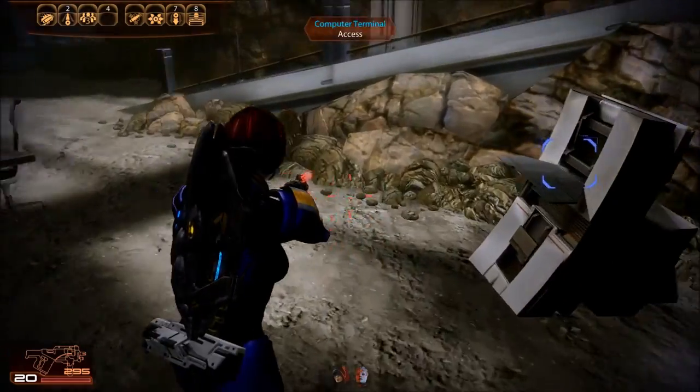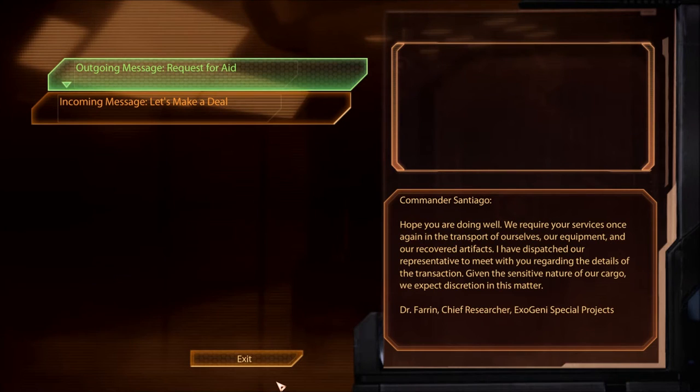Computer terminal. Outgoing message: Request for Aid. Commander Santiago — sounds familiar, there's a President Santiago in Babylon 5. 'Hope you are doing well. We require your services once again in the transport of ourselves, our equipment, and our recovered artifacts. I have dispatched our representative to meet with you regarding the details of the transaction. Given the sensitive nature of our cargo, we expect discretion in this matter.' Dr. Farron, Chief Researcher, Exogeni Special Projects. What are you up to, Exogeni Corp?